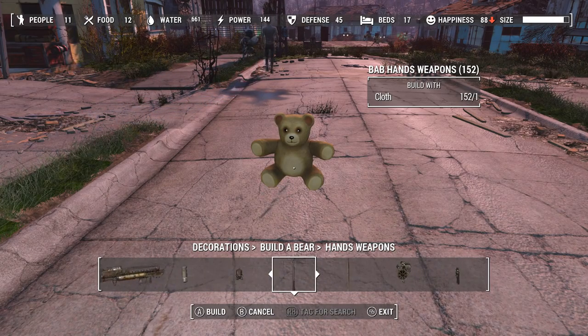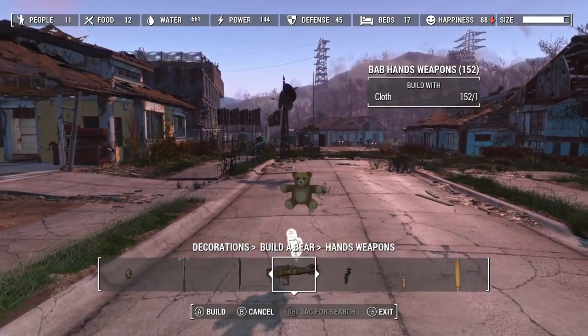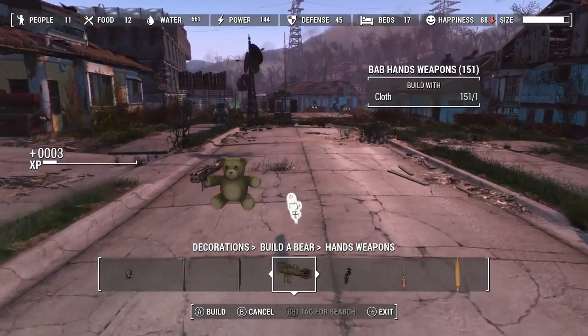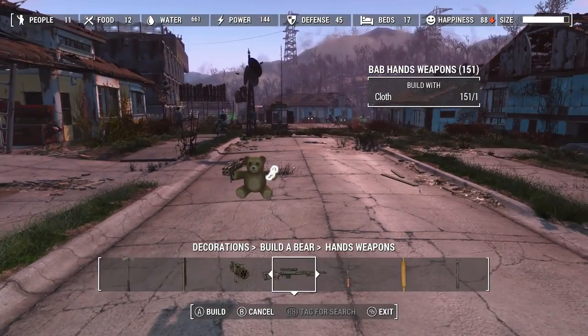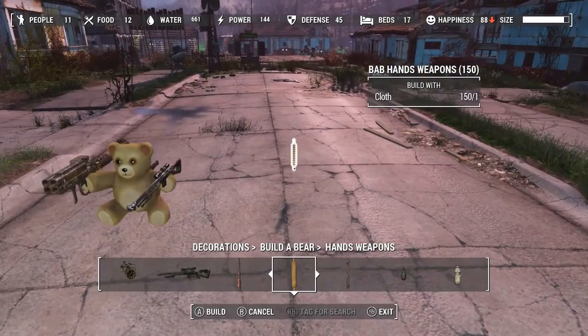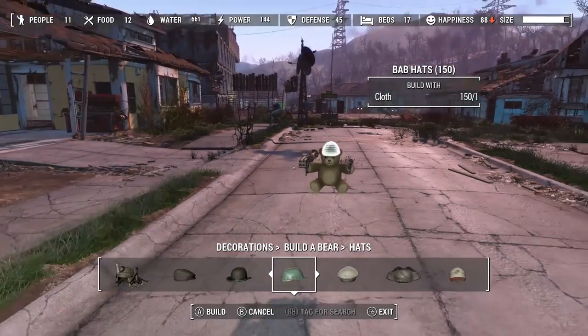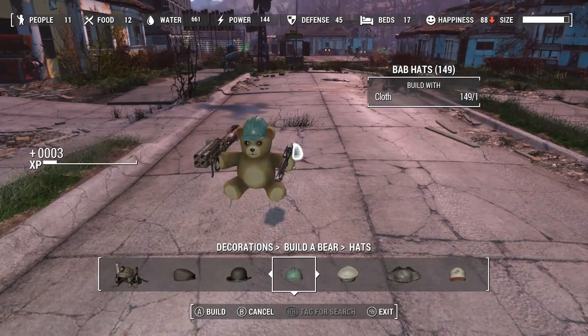I haven't added all the weapons yet, and some weapons I'm not gonna add — some weapons are just insane. Like, the pistol kept crashing me a gajillion times, so I just gave up on the pistol. But he's got snipers, he's got rocket launchers, he's got rolling pins, grenades, all sorts of hats. Disgruntled construction worker.